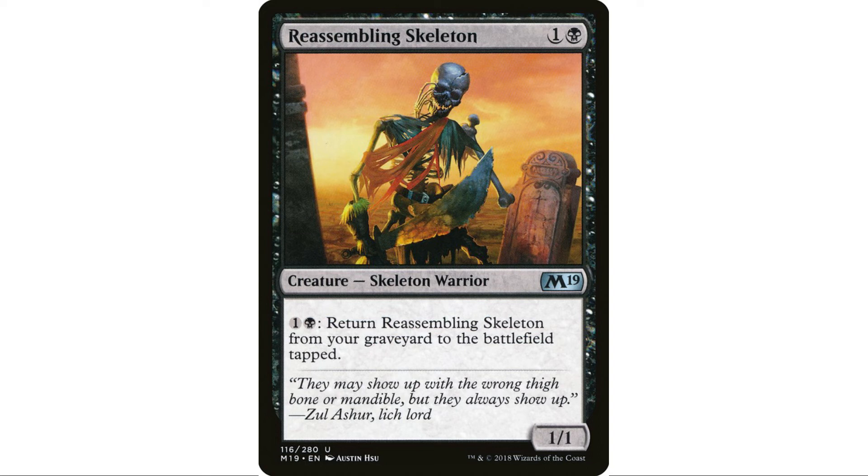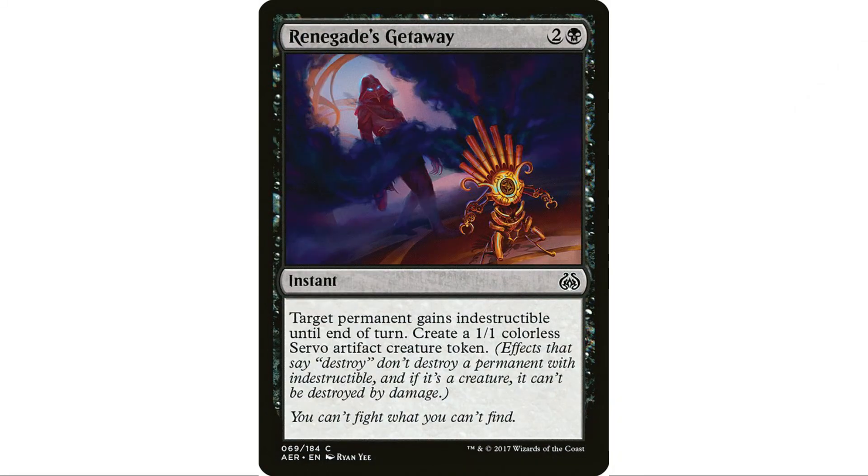Renegade's Getaway — most people have never seen this in an EDH game. There aren't many non-white cards that make things indestructible. Target permanent you control gets indestructible until end of turn — so if someone tries to Wasteland your Cabal Coffers, which we do have, make it indestructible. And you also get a colorless servo token to sacrifice. I love when a card does double duty like that.